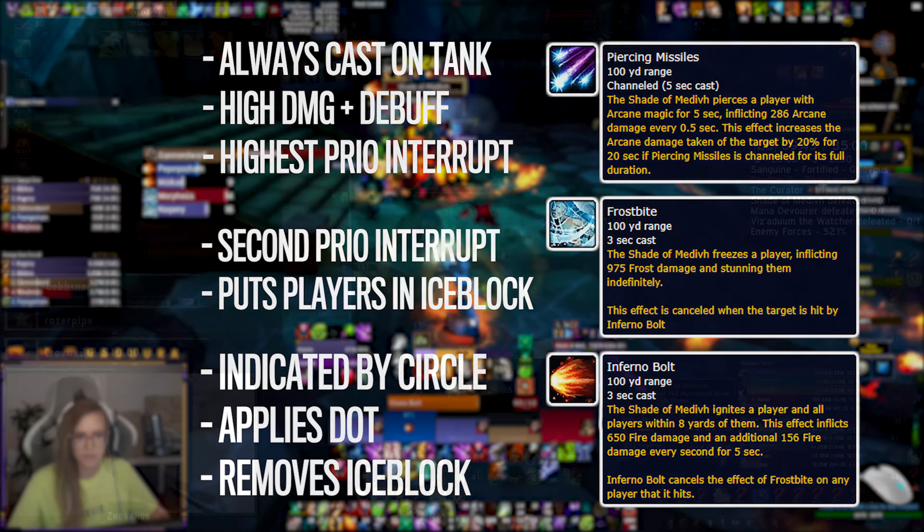Once Medivh reaches full mana, he will enter another phase — either Ceaseless Winter, Flame Breathe, or Guardian's Image — chosen at random. During Ceaseless Winter, the room will be covered in ice. If you stand still, a dot stacks up doing more and more damage; you can remove the stacks by moving or jumping. The boss will continue casting his three main abilities during this phase, so keep interrupting.